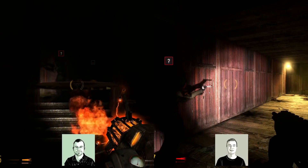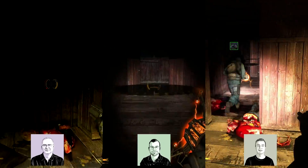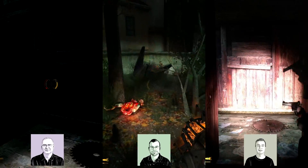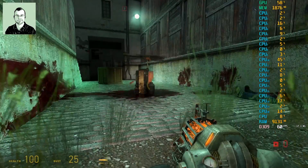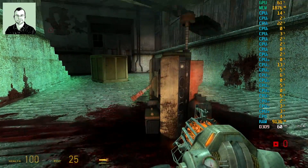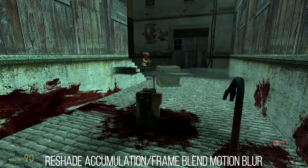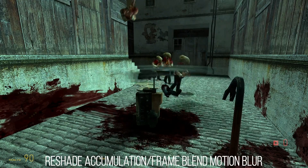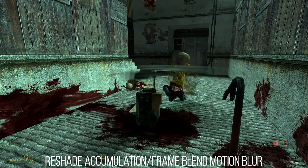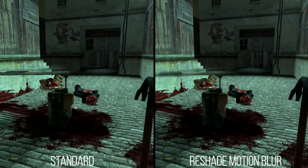Ravenholm in the E3 2003 demo is where they pushed the laundry machine in front of a door, enemies tried to bust through, and then bullets came through windows hitting blocks — a lot of cool stuff that didn't make it to the final game. I'm also adding some ReShade accumulation blur — I may add a post-edit clip showing this scene with accumulation blur on. Combined with motion blur by 'Blue Sky Defender' it looks like a modern game's motion blur, though it requires above 300 fps to look plausible.